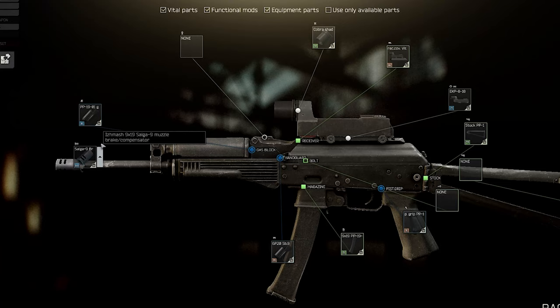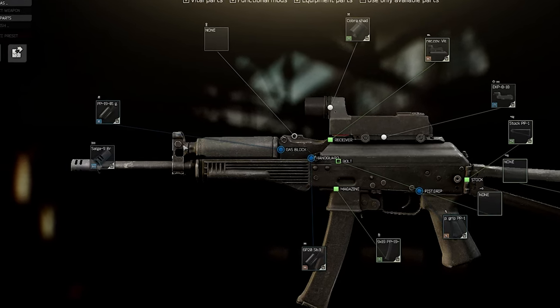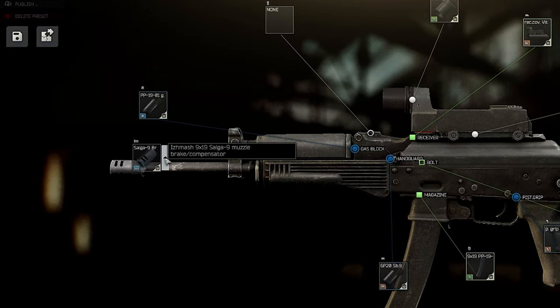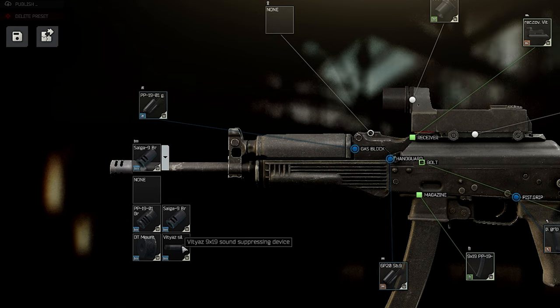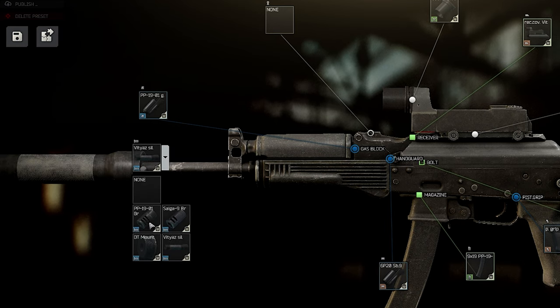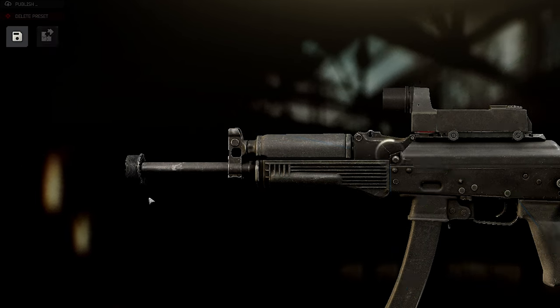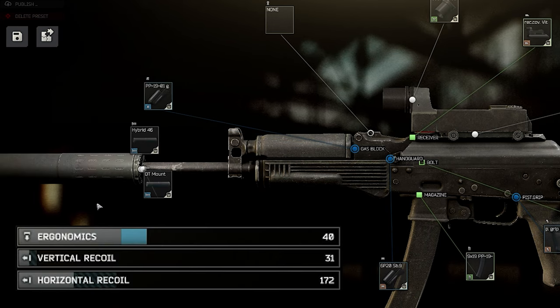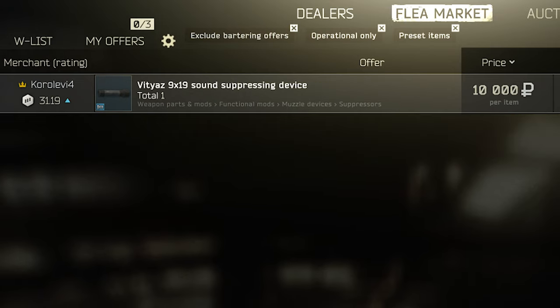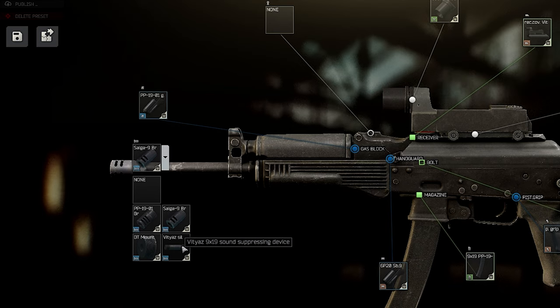But what if we want to be more silent? There are two silencers available for this gun. First one is the Vityaz silencer — a very solid silencer, but as you can see it shreds the ergonomics. The other option is the Hybrid 46 silencer. While the stats are comparable, the price is not — the Hybrid silencer costs around 70,000 rubles while the Vityaz is only 10,000. So not much of a choice here.